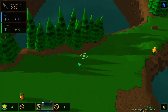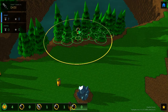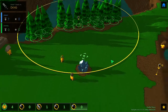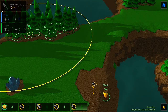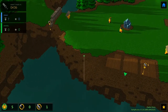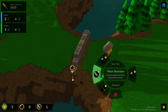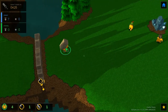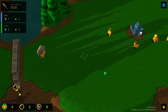There is a log there which is better than nothing. Let's place some more lumber tasks here and edit the radius so the guy chops everything around here. I'm going to delete the old task since I don't need it anymore. Why are these guys stuck? I guess they can't actually access this area.